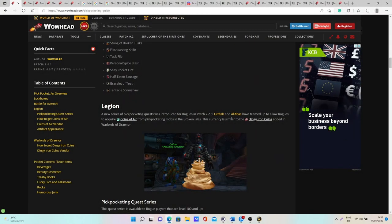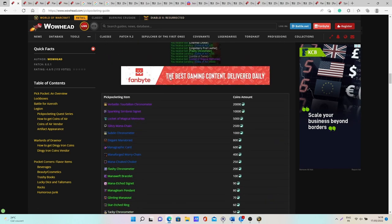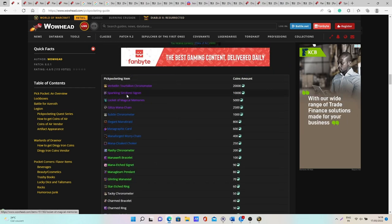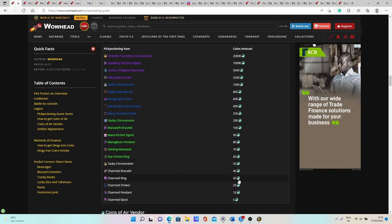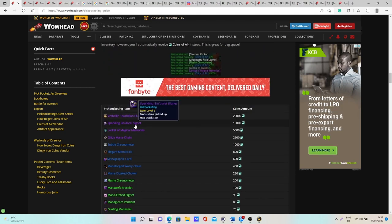The third way to make gold with pickpocketing is by farming pets you can get through pickpocketing or related activities. In Legion, a new currency called Coins of Air was added to the game, which allows rogues to purchase specific items. You earn Coins of Air by pickpocketing mobs all around the Broken Isles. To access this currency you need to complete a short quest line explained in the Wowhead guide.